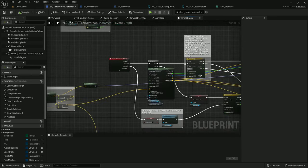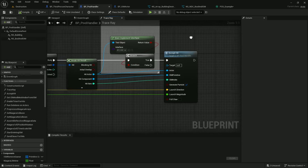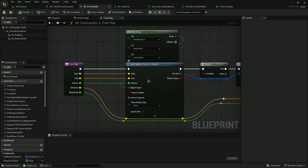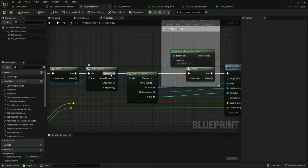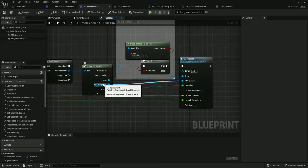Looking at the trace ray command: I trigger a multi-sphere trace for objects with the radius and start and endpoint. If there are any hits, I go through a for-each loop on the hit array. I check if the actor that I hit is implementing the BPI ISM interface — if it is, I send it on to accept hit. I send in the actor, the hit component, and the hit item. I've chosen to make the primitive component the key to everything I'm doing here. I'm going to be looking up map values based on this primitive component and sending values to the blueprint interface using this hit component.